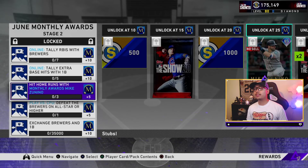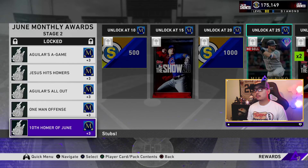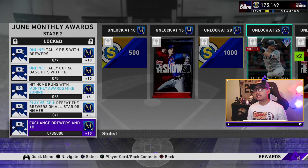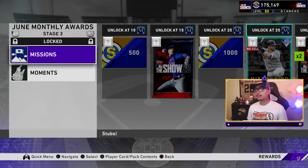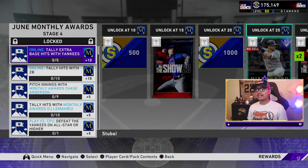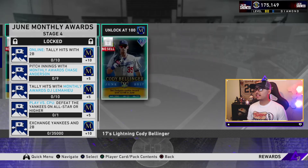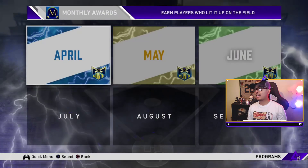Stage two missions: exchange Brewers and first base, and hit home runs with monthly awards Mike Zanino - three total - or do the moments. Each moment gives you 3, 6, 9, 12, 15 total. Stage three: exchange Brewers and starting pitchers. Do all the moments and then the exchanges - that's gonna be the easiest way to work your way to Cody Bellinger 97. That's actually really really good!